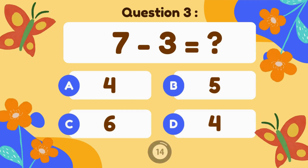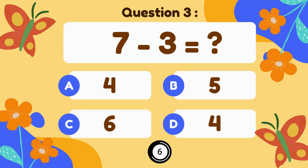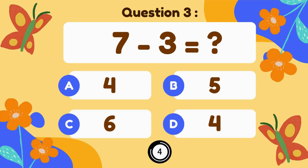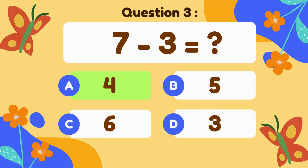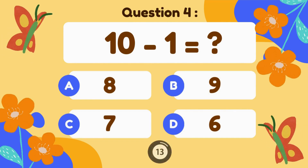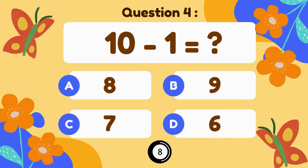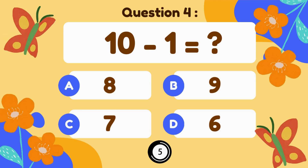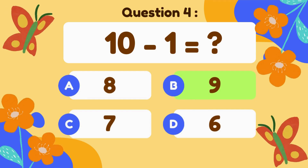7 minus 3. 7 minus 3 equals 4. 10 minus 1. 10 minus 1 equals 9.